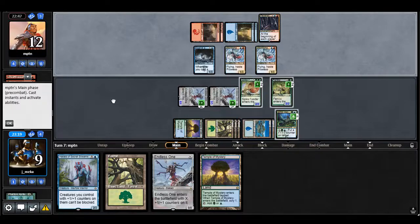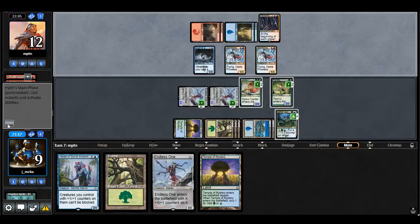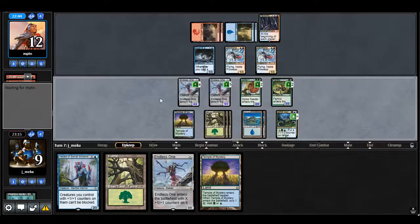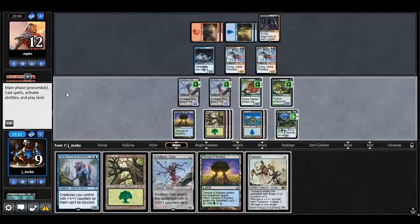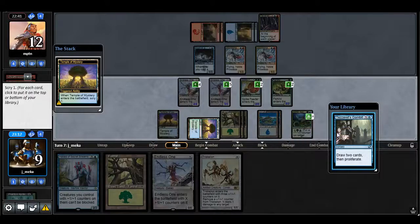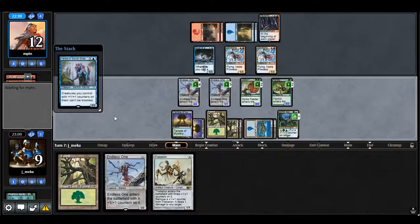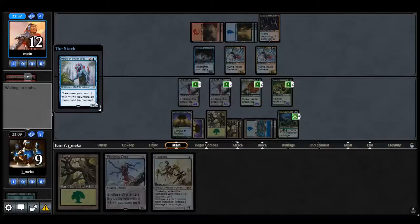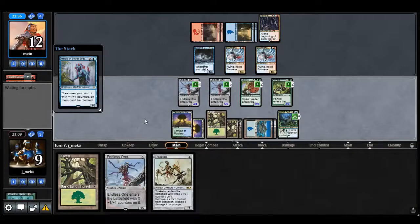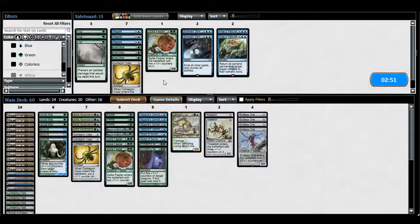To the same extent, they're just randomly sitting here. Since they're tapped out, I'm not really worried about anything. I'm gonna go overrun here. A legitimate win! We did it! Alright, what's the sideboard action?